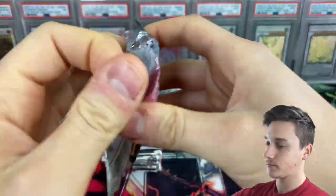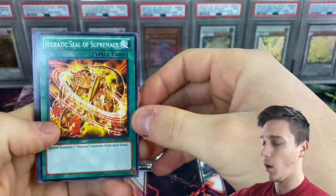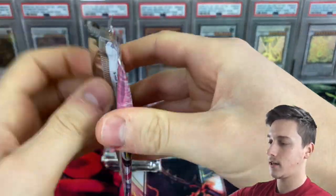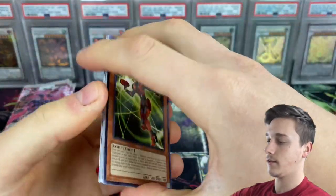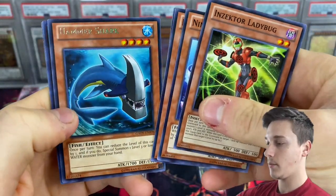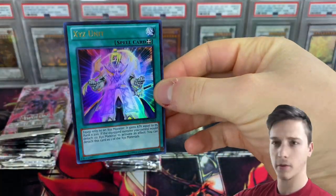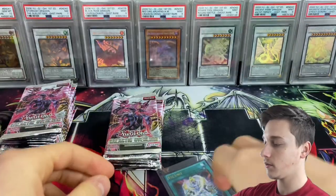Galactic Overlord. Out of a booster box worth of packs — so 24 random packs — we're expecting maybe one ulti, maybe a secret rare, a couple of ultras, and maybe a couple of super rares as well. So ideally anywhere between 6 to 8 holos out of 24 packs. They're just so much fun to open. Nimble Manta, Heretic Dragon of Night, Sealing King Ceremony, Hammer Shark, and XYZ Units. There we go — there's our first ultra rare. We also packed this one previously. This is a not very expensive ultra, but in ultimate rare it's slightly more expensive. That's a beautiful looking card. First pull of the video is XYZ Units.